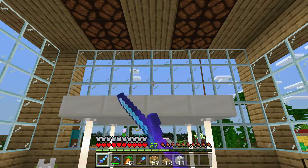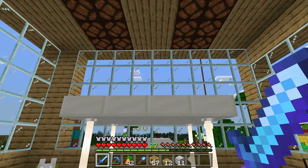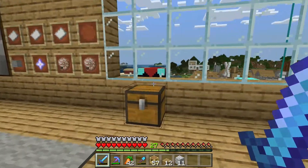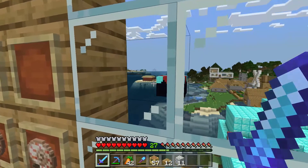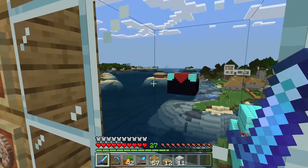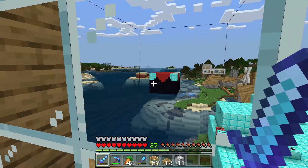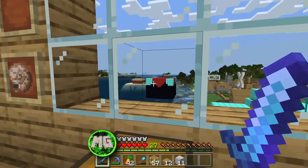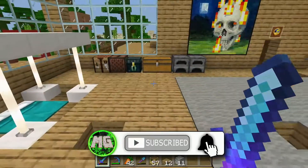Hello everybody and welcome back to Michael's Diamond World! Today I'm going to be working on the beach house once again — you can see it right over there, it looks really nice. Last episode I started building the basement area and created a secret staircase. Today I'm working on the basement and I also want to get some trees for the island because it's pretty plain at the moment.